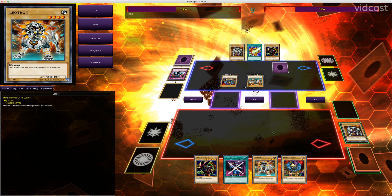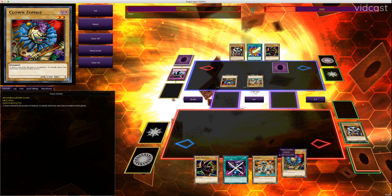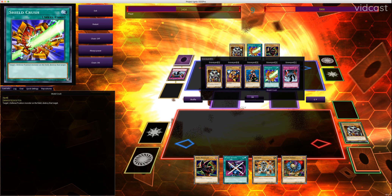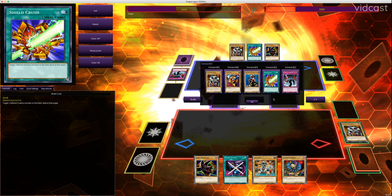And that's pretty much going to do it for this video. I hope that effectively summarizes attack position versus defense position, cards that can change those positions or have effects that rely on a monster being in a certain position, and the basics of how battling works in Yu-Gi-Oh! When it's attack on attack, damage is taken and the loser dies — unless they have the same attack, in which case no damage is taken and they both die. When it's attack on defense and the defense is higher, you take damage but the attacking monster is not destroyed. When it's attack on defense and the attack is higher, the defending monster is destroyed but generally your opponent does not take damage. And defense position monsters obviously cannot attack.